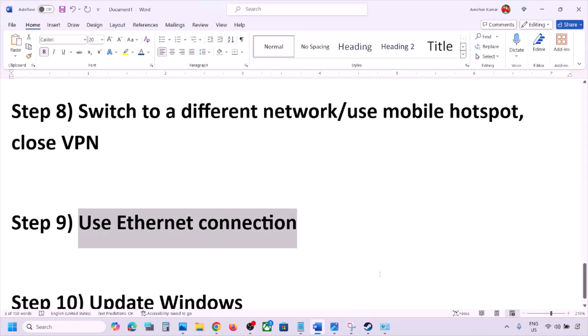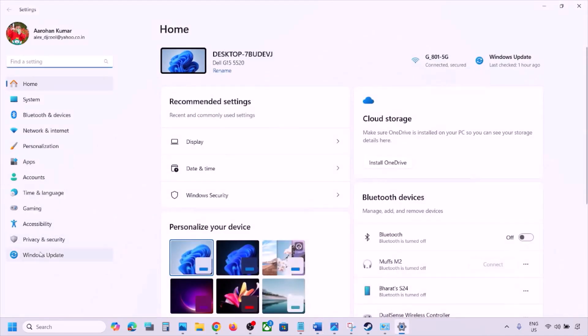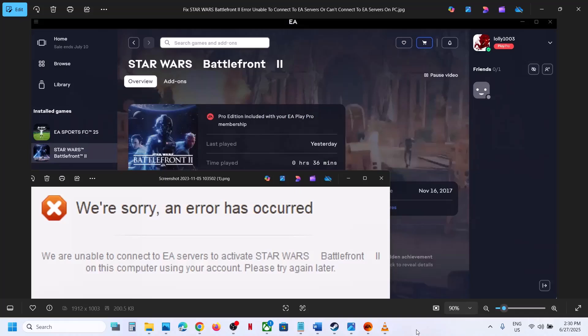The next step is to use an Ethernet connection. If your computer has an Ethernet port, connect an Ethernet cable and check. Finally, make sure Windows is updated to the latest version. Go to Windows Settings, go to Windows Update, and click Check for Updates. Once all updates are installed, restart the computer. One of these steps should help you fix the error.